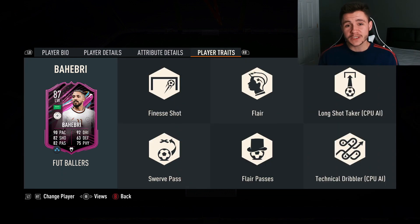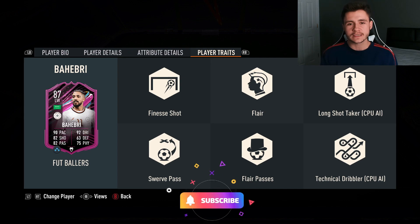If we look at his player traits, we do see a few added bonuses which is absolutely incredible. He does have the finesse shot, flare, long shot taker, swerve pass, flare passes, and also technical dribbler traits. If you guys enjoy these FIFA 23 player reviews, go ahead and leave a like on today's video and consider subscribing to the channel — it would be greatly appreciated.